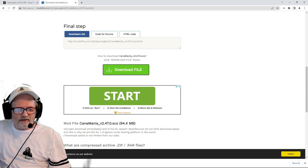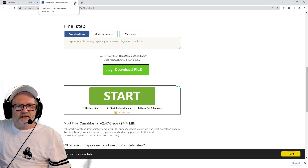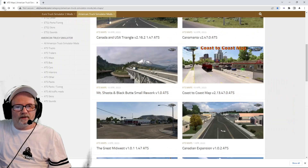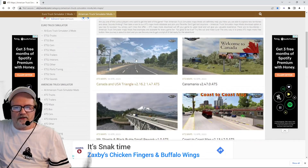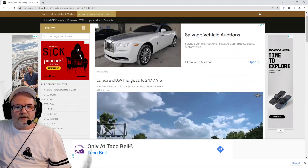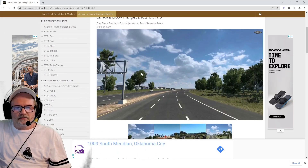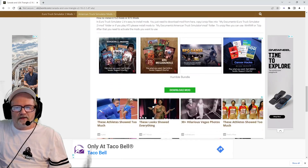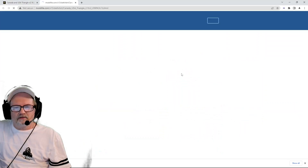It shows up down at the bottom. Let me see if I can get one that'll demonstrate it — let me try this one, Canada and USA Triangle. Go down here, 'Download Mod.' Let me try this Coast to Coast one — the new 4.7 version. Click 'Download Mod.'